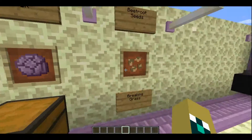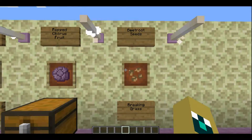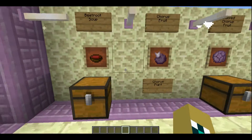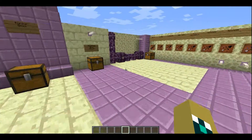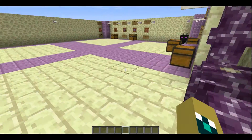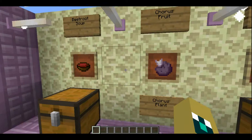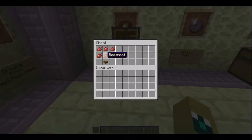You were supposed to get beetroot seeds from breaking grass, or at least that's what I've been told. With that, you can grow beetroots, same way as in Pocket Edition. They are actually currently in Pocket Edition right now, which is interesting. Now they're in the actual game. You can make beetroot soup by putting the beetroots in a specific order in a crafting table with a bowl underneath it.